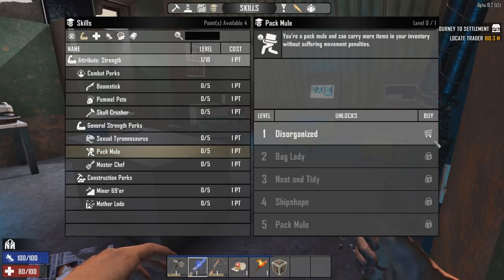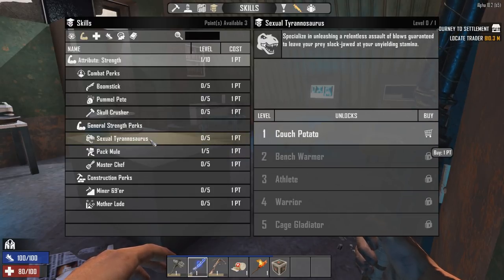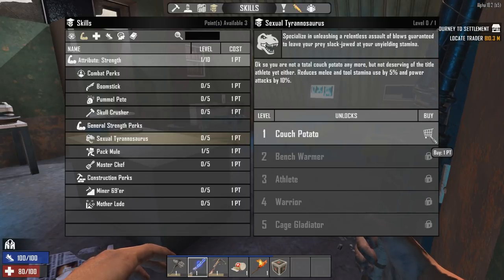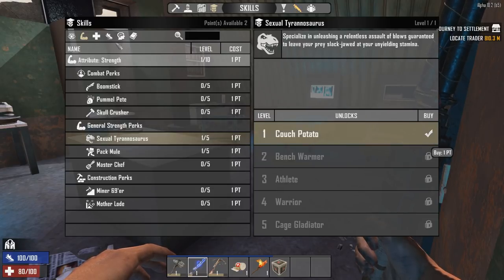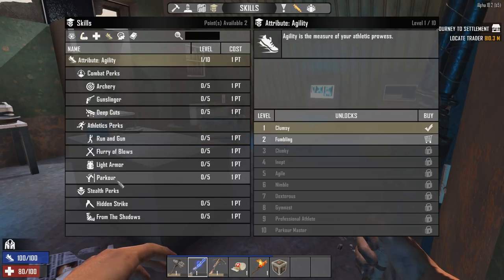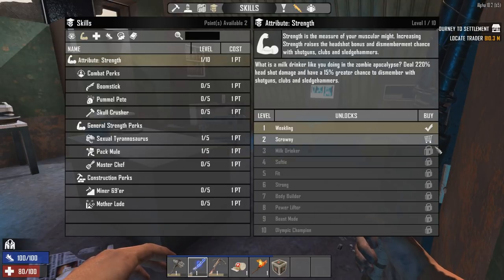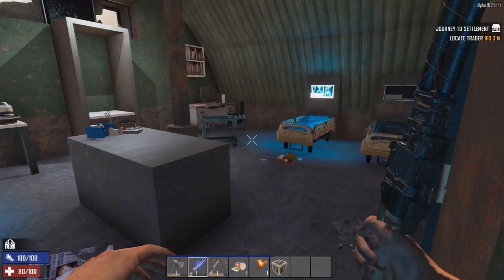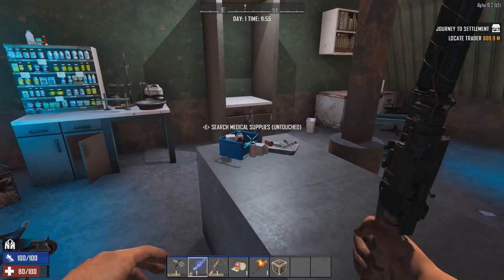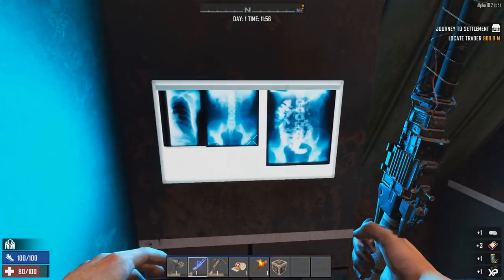I reckon we want a perk under Strength so we can actually hold more loot. I'm personally a lootaholic so I like that. We can also get the Tyrannosaurus perk where we use less stamina when attacking — I'll invest in a little of that. I'll level up Pack Mule — we need to level up Strength once first, then we can get Pack Mule. You'll love to see it — our inventory has expanded a little bit.